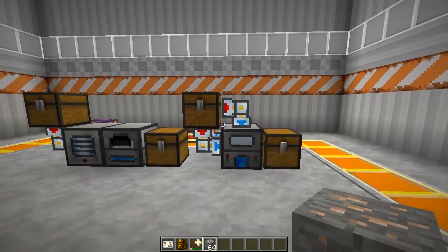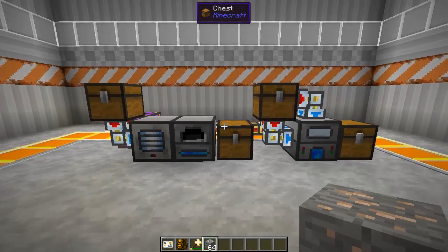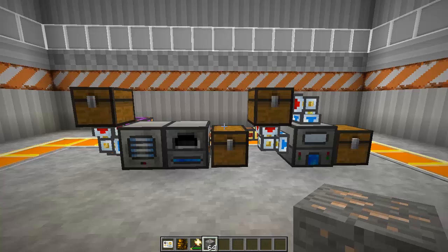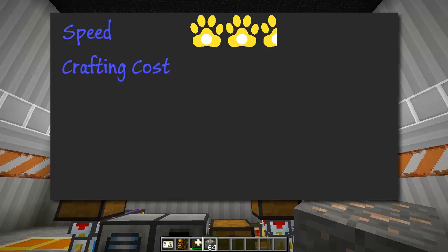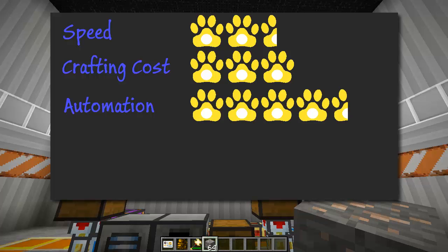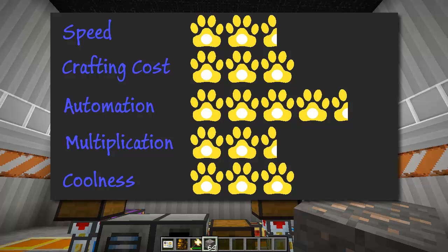As long as you can provide a constant supply of cinnabar, Thermal Expansion gives you a tripling of your ores for just a little bit of power. Speed is okay but there's no real upgrade, so two and a half paws. Cost takes some gold, iron, and glass, so three paws. Thermal Expansion is famous for automation, so four and a half paws. Multiplication you can get 3x but it's difficult to maintain, so two and a half. Coolness — everybody's doing it — three paws.